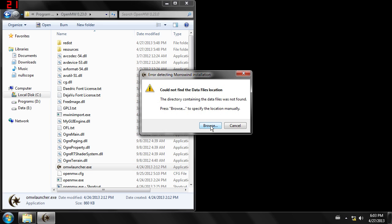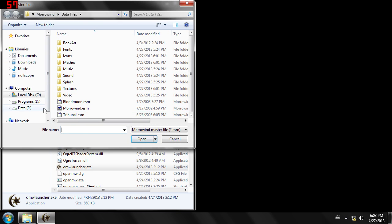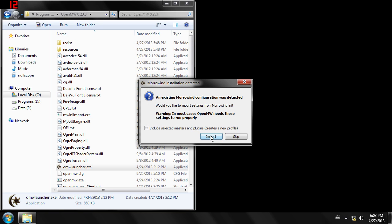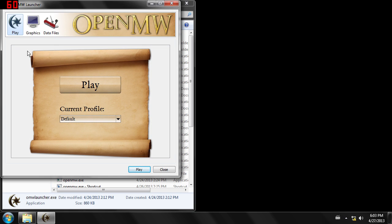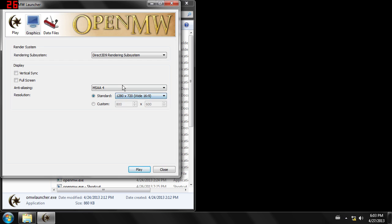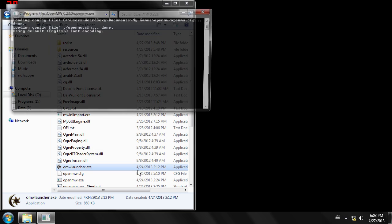Now might be a good time to talk about OpenMW's launcher, as it hasn't gotten much coverage thus far. The windowing elements will look a bit different depending on your operating system. The first time you run the launcher after you've installed OpenMW, you'll be prompted to import values from an existing Morrowind.ini file, as well as to specify the location of your data files. Just follow the prompts and you'll be fine. The graphics tab gives you standard rendering options, and the data files tab lets you choose which mods and expansions you wish to load. Click the play button at the bottom once you're ready to launch the game.